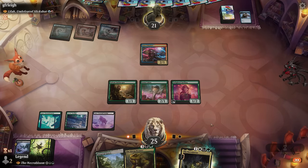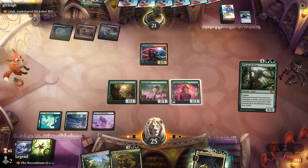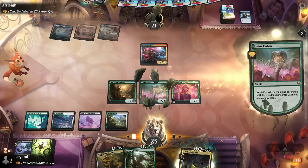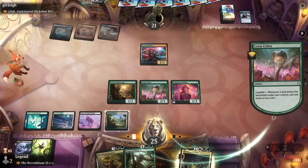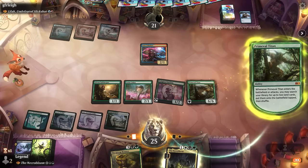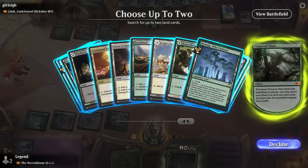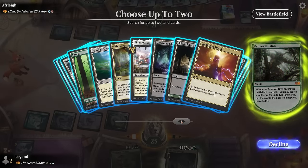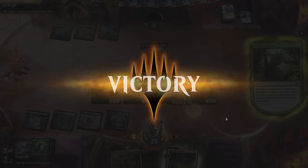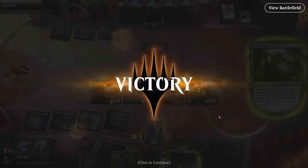We take our turn and the opponent plays — Primeval Titan is quite a draw for us! It resolves. We grab some fetch lands for Lotus Cobra — Fabled Passage and one for non-basics — and that's good enough for a concession from the opponent. Understandably, on to the next one.